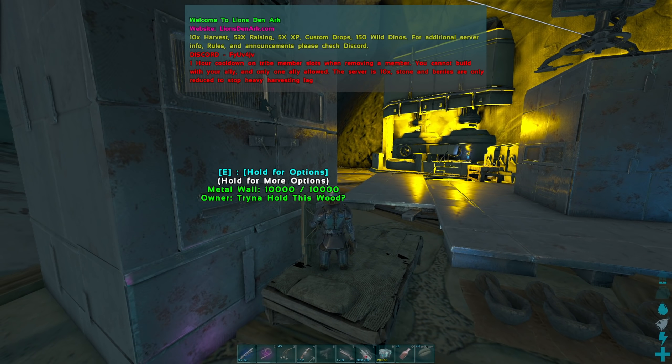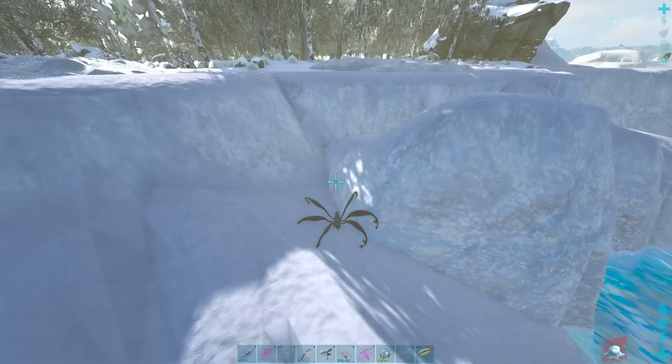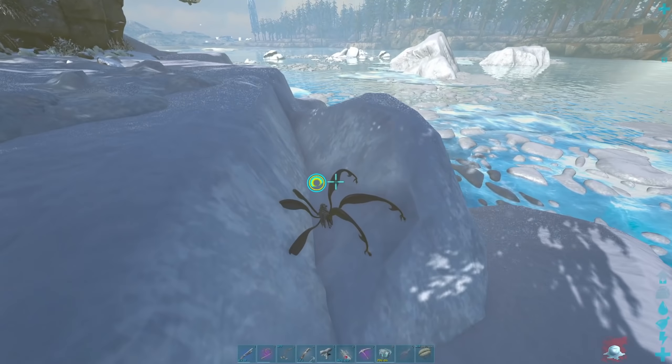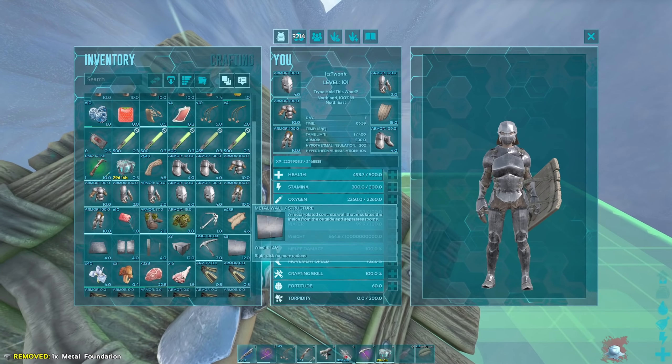I really needed some blueprints — I was lacking on weapon blueprints and armor blueprints. And what better way to get blueprints than the Crystal Isles BP cave? So I had a shirt over there, set up a one-by-one box with a bed, took my heavy turret with some batteries and ammo, and hoped for the best.